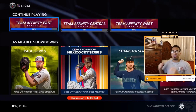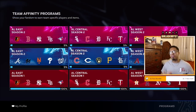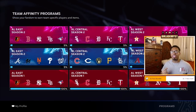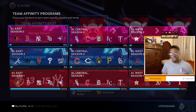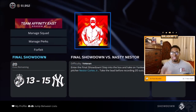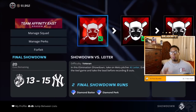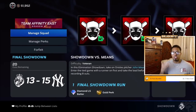The first step in defeating any showdown run comes from your initial draft. I went inside of Team Affinity Season 2 and calculated how many right-handed pitchers and left-handed pitchers each division had. I did this because throughout each showdown, you are going to face eight bosses, and the eight bosses are most likely going to come from the player pool of the Team Affinity Season 2 pitchers.